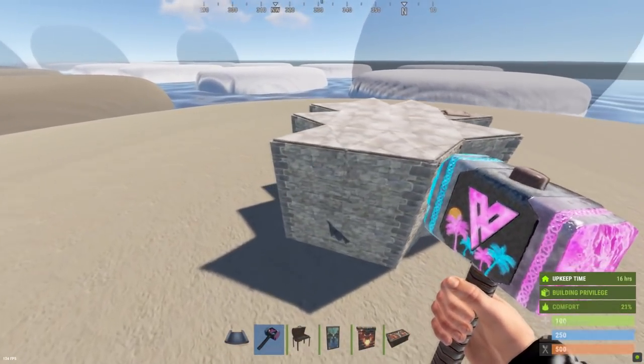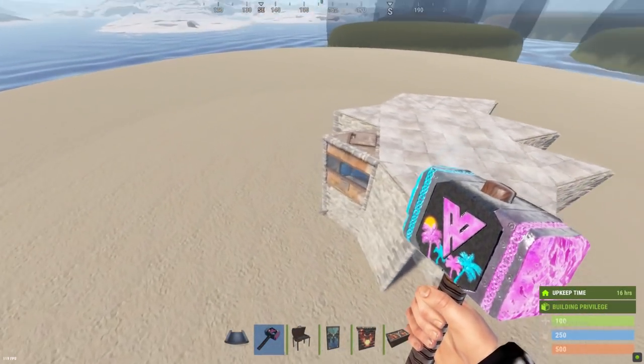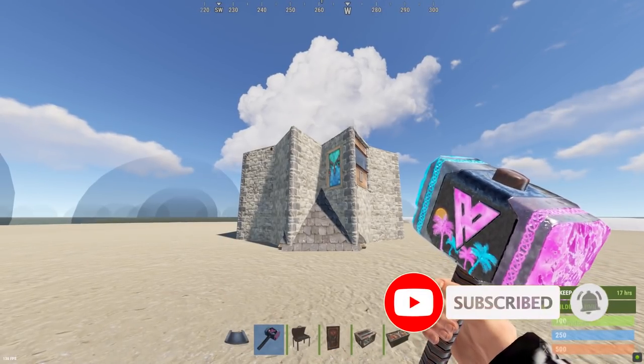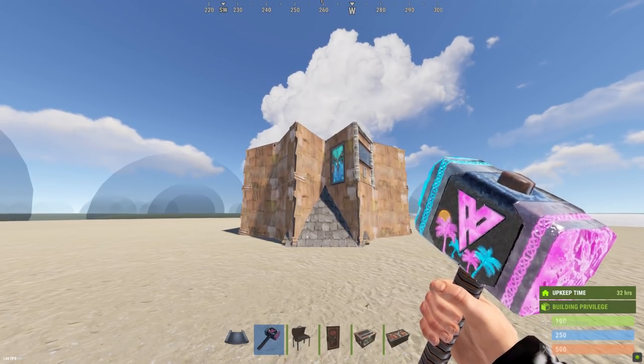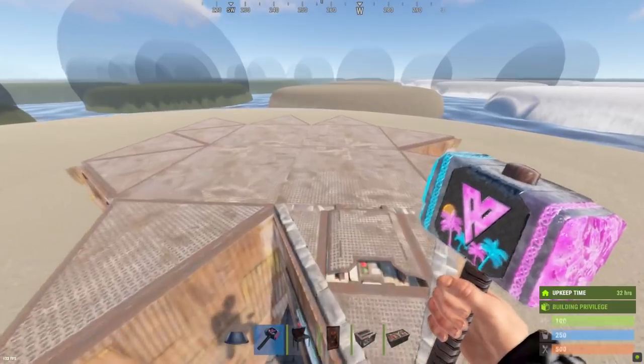This is currently what the base should look like. Once you have the materials, go ahead and upgrade everything to metal and obviously your core to high quality metal.